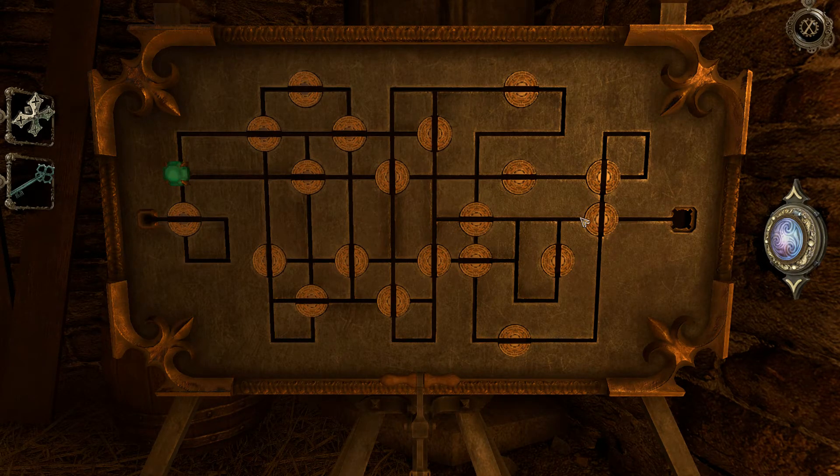So we're gonna have to get this way, which means we're gonna have to do some fancy stuff. I wonder... So we can do this, and we can kind of go along here and then down here. What will that get me though? Exactly.